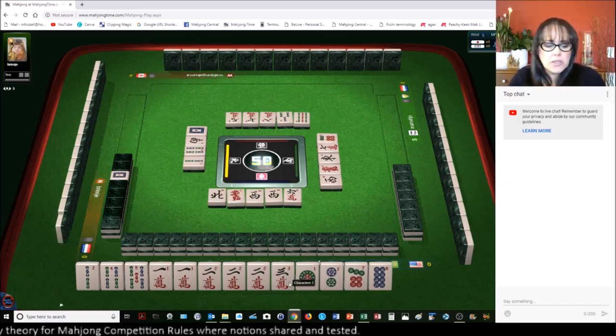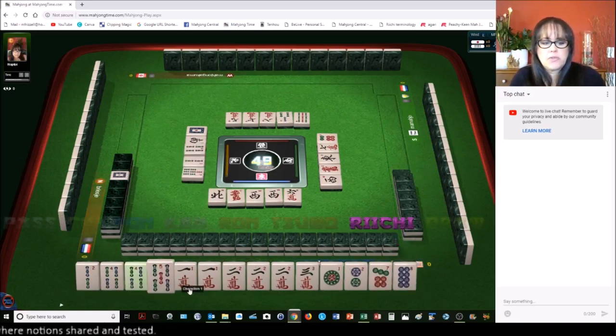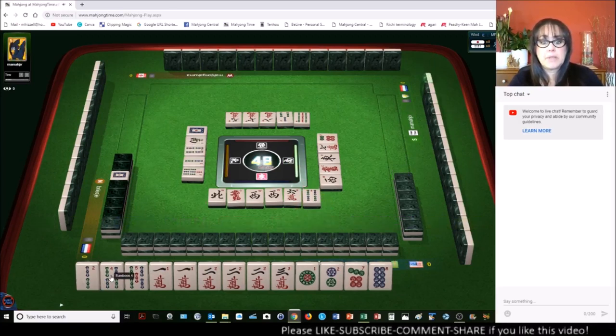Seven bamboos — oh, we got another pair here. Let's see: two, four, one, two, three, one, three, eight. Four bamboos — I wasn't quick enough. If you're not quick enough, the game will discard for you. I didn't want that to happen. I was thinking about discarding the eight dot.